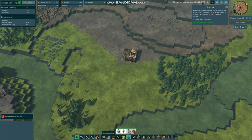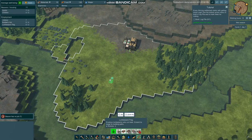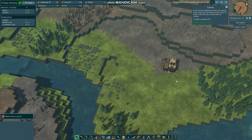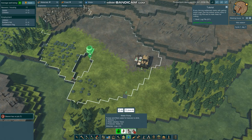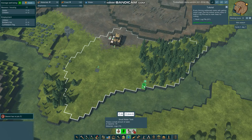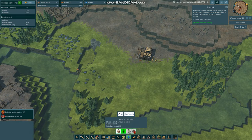Now that we have that, the first thing we'll want to do is go ahead and put a lumberjack flag back in there. Put four beavers on the building for now. Tell them to build a water pump there, a small water tank there and here. We'll just let them start doing those tasks.